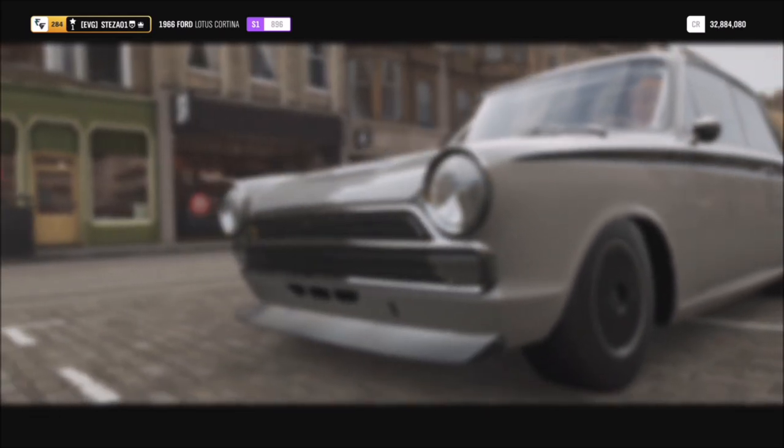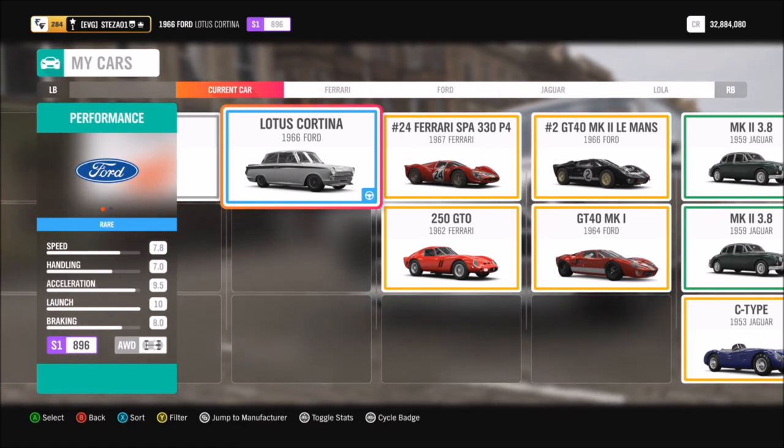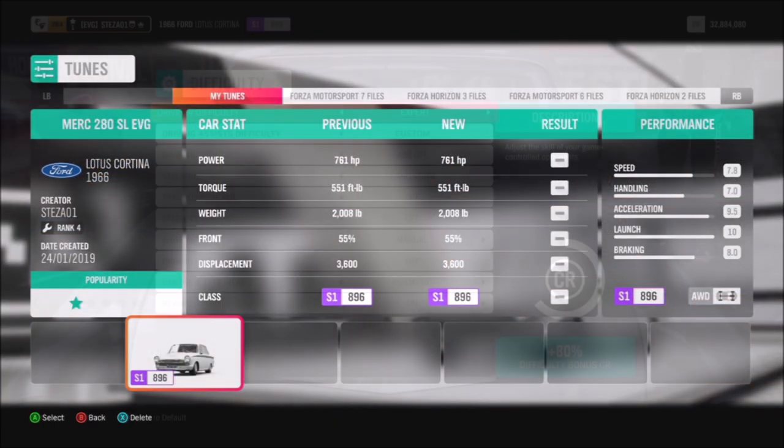What I recommend using is the Lotus Cortina. You might have different cars in the classic races genre, but if you don't, the Lotus Cortina is the cheapest one to purchase and it's actually one of the best to modify as well, and it's very easy to get hold of.